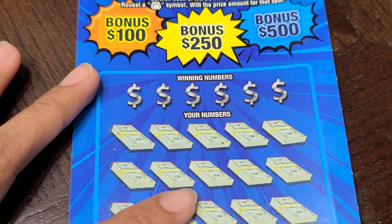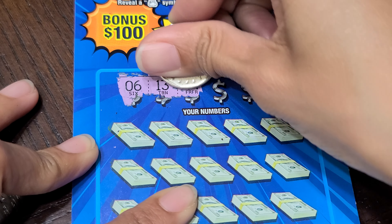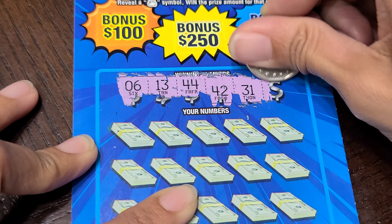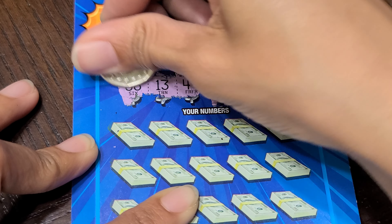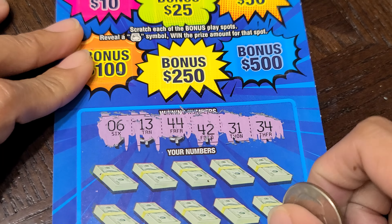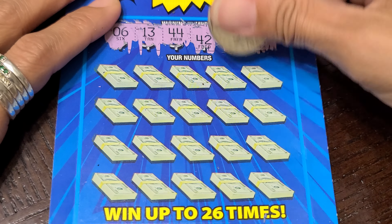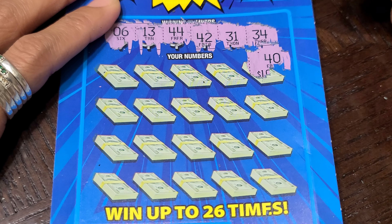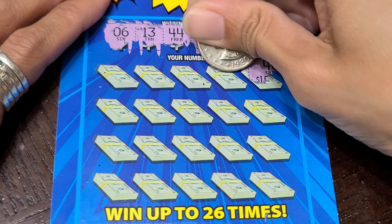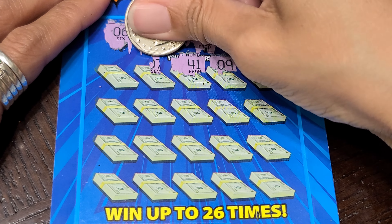We'll start revealing our winning numbers — we have a 6, a 13, a 44, a 42, 31, and 34. Some kind of high numbers. Moving up: a 40, a 4, a 14, a 50, and 44.